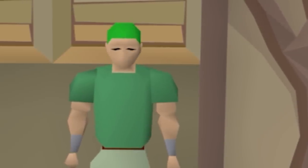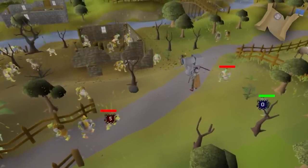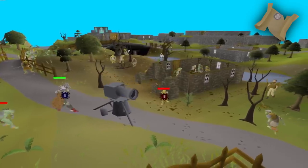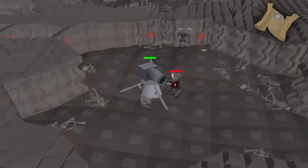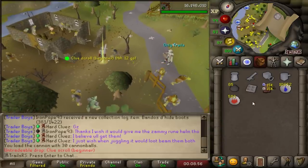Without further ado, let's get started with beginner clues. Personally, I don't really AFK these much, but if you really want to, you can cannon goblins or minotaurs. I'm not a big fan of using a cannon to get clues that are probably worth less than your cannonballs, but it's really good for getting a lot of clues fast. It's a 1 in 64 from goblins and a 1 in 60 from minotaurs, but both also drop easy clues. While recording this video, I actually got a beginner clue, so that'll tell you how fast they are.